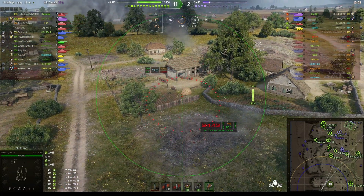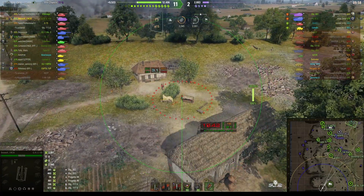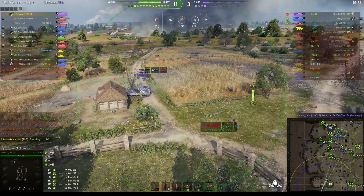We planted that shell in there to try and splash the enemy Object 261 sitting behind that house. I think he's actually aiming at our guys down on the beach. There's the Hori-1.